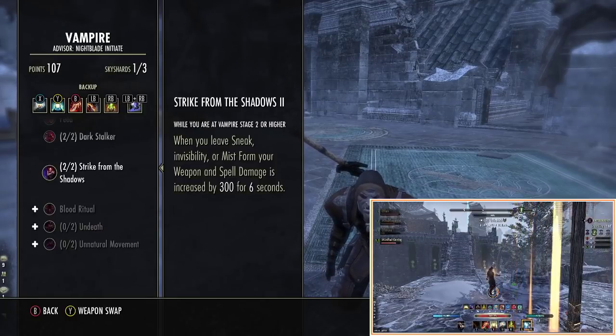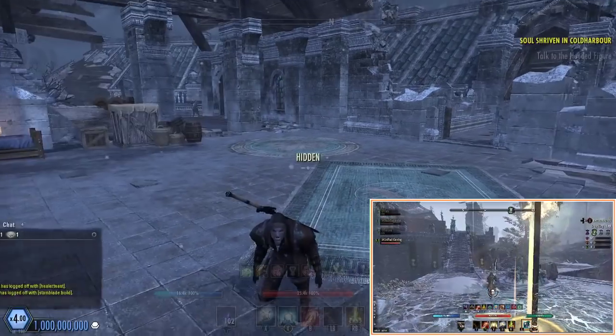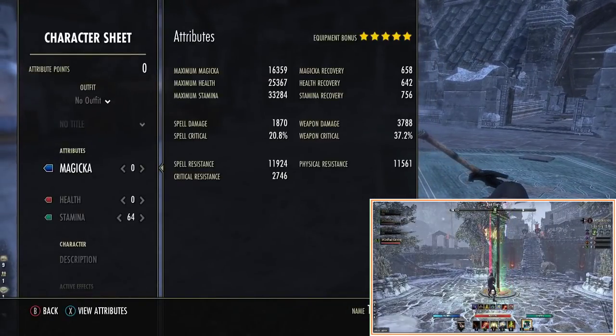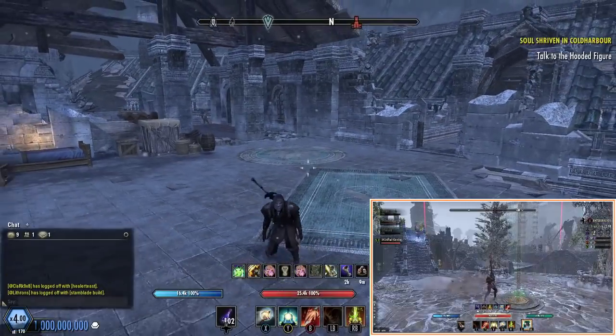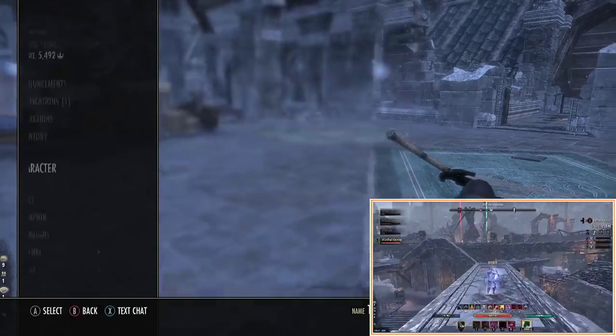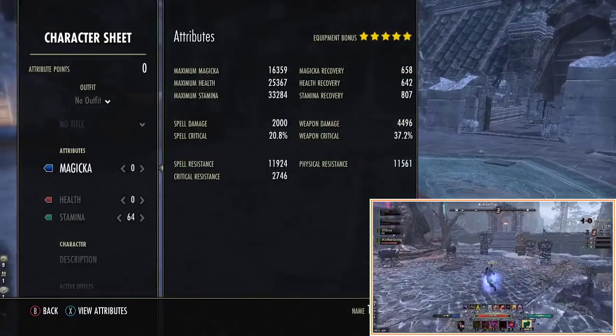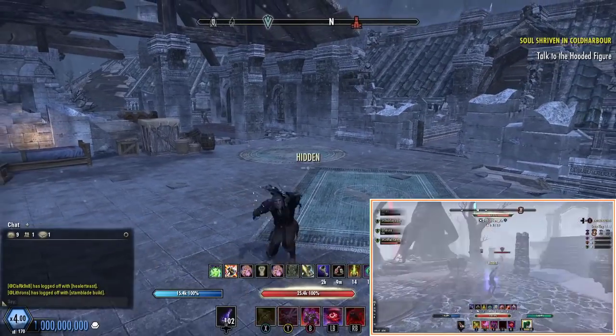This passive is incredibly useful — it gives us 300 weapon damage. As you can see on our character sheet, we're at 3,788 weapon damage around stealth, or back in stealth at 4,163. Bump it with Rally even higher, and you can also prop it with Cloak as well, so we can stay in stealth and just tap Cloak when needed.